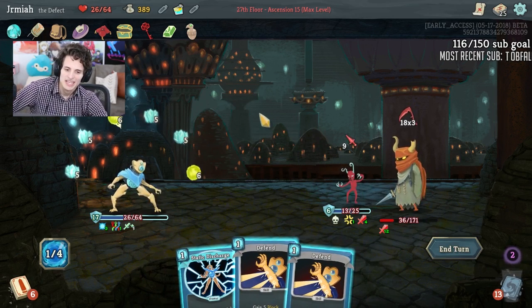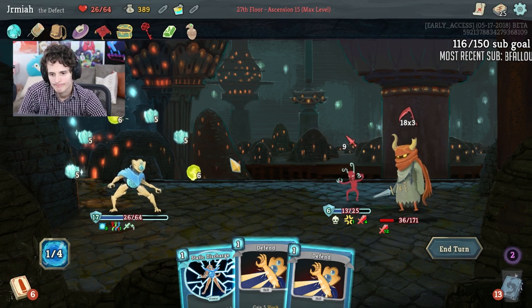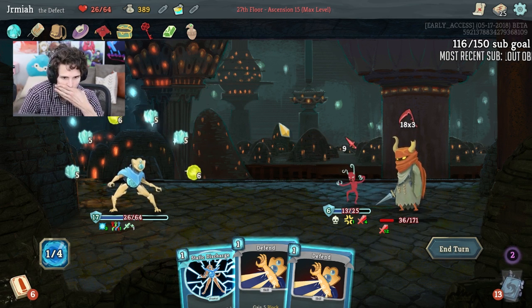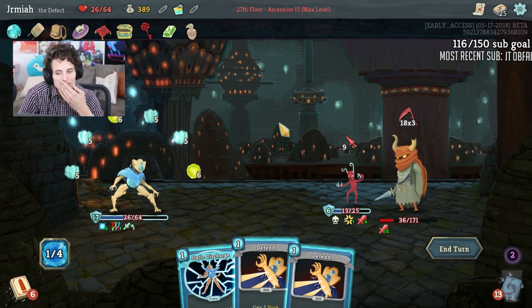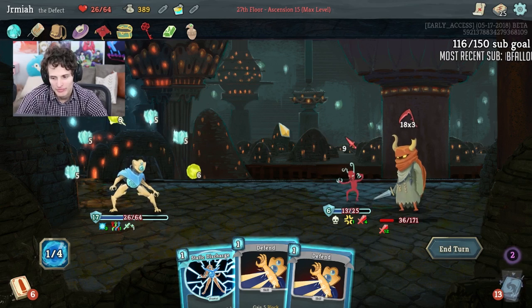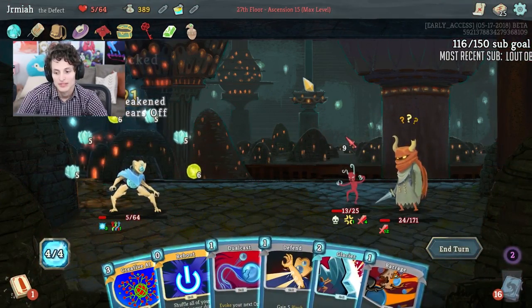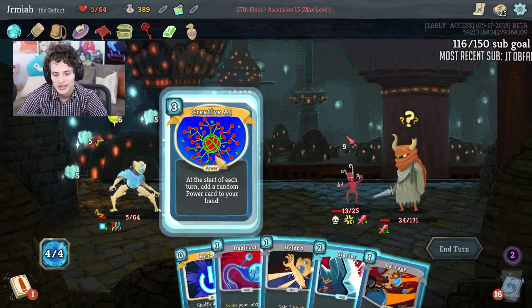Since we're taking damage I probably should do Static Discharge. I have 37 block — he's doing 54 plus 9, that's 63. I have 37 — this makes it so that I do yeah, I think it's better to block as much as possible. If I didn't do it I would have died! I didn't even notice — if I didn't do it I would have died. Holy shit.